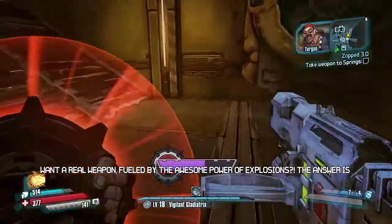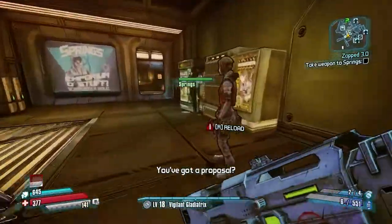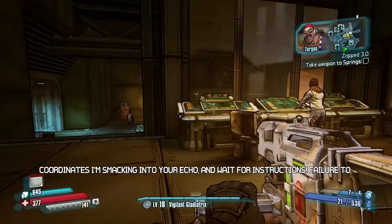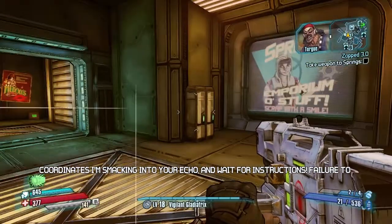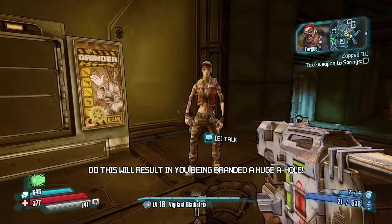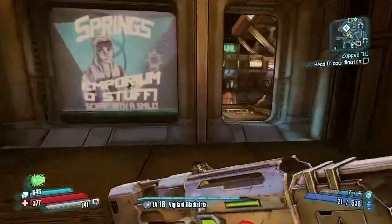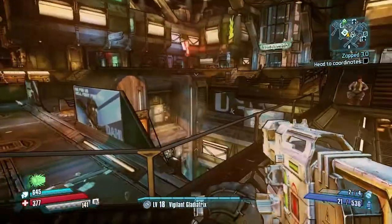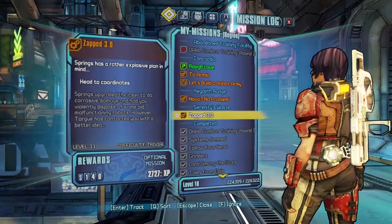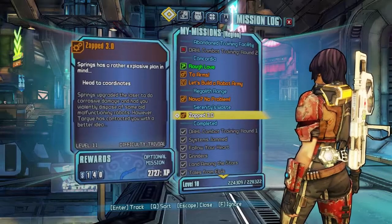What a real weapon, fueled by the awesome power of explosions - the answer is yes. You've got a proposal. I'm on a mission to explode all laser weapons - head to the coordinates I'm smacking into your echo and wait for instruction. Failure to do this will result in you being branded a huge a-hole. I'll take it. Wait, I really have to do this - I mean I don't really have to do it, but like Zap 3.0 spring upgraded. Torque has contracted you with a better idea.